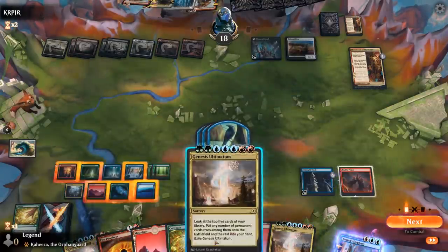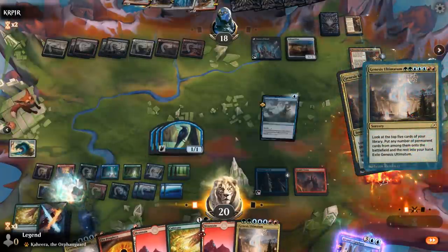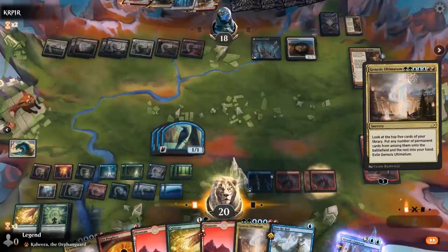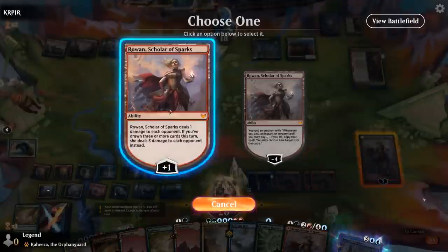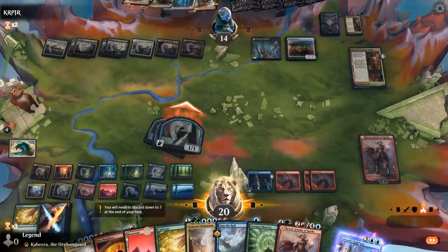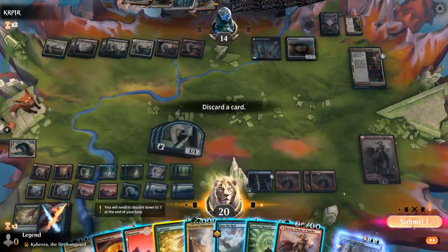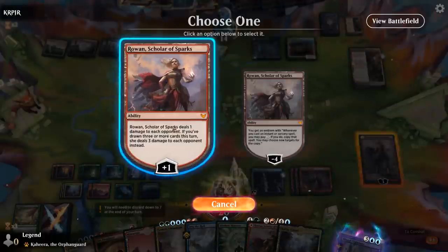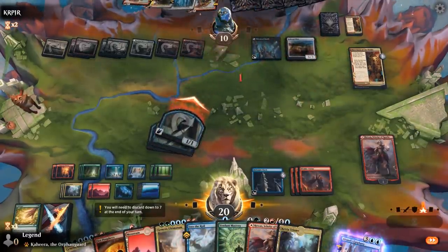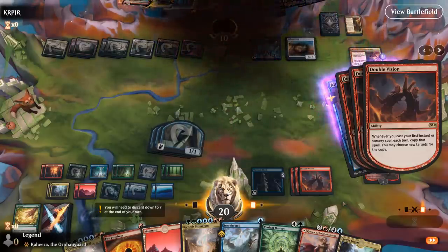We take our first extra turn — how about a double Genesis Ultimatum? Oh yes! Double Double Vision! We can take Rowan to work towards our emblem. Next turn another Epiphany should close out the game. We have 22 cards remaining, discard to hand size. We can plus Rowan, attack, and take four extra turns. Our opponent concedes. Sweet — on to the next one.